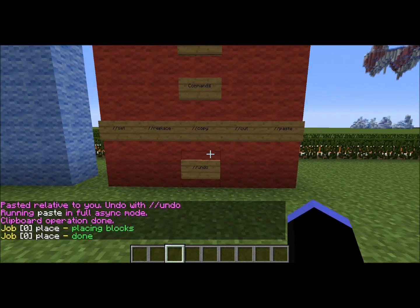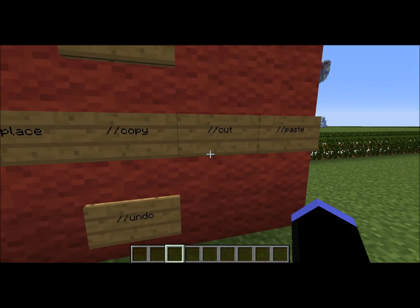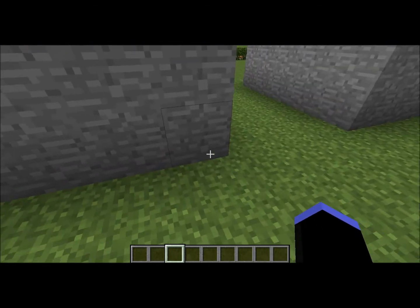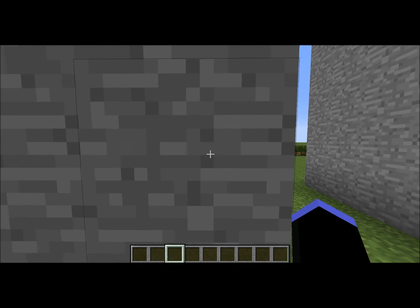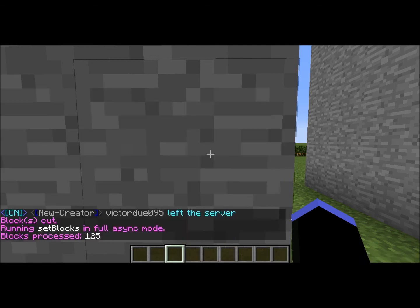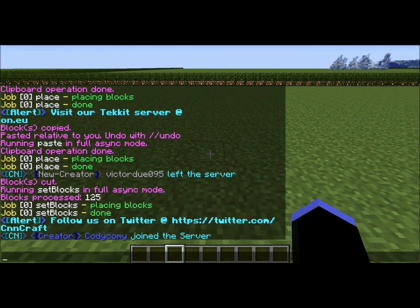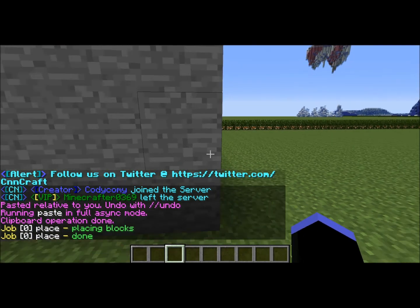If you want to move something entirely rather than make another copy of it, instead of //copy we can use //cut. It works the same way as copy — wherever you cut from is where it'll reference for pasting. So let's say we want to paste from this corner: //cut removes it from its original location. Then //paste places it in the new position, just like when you use copy.